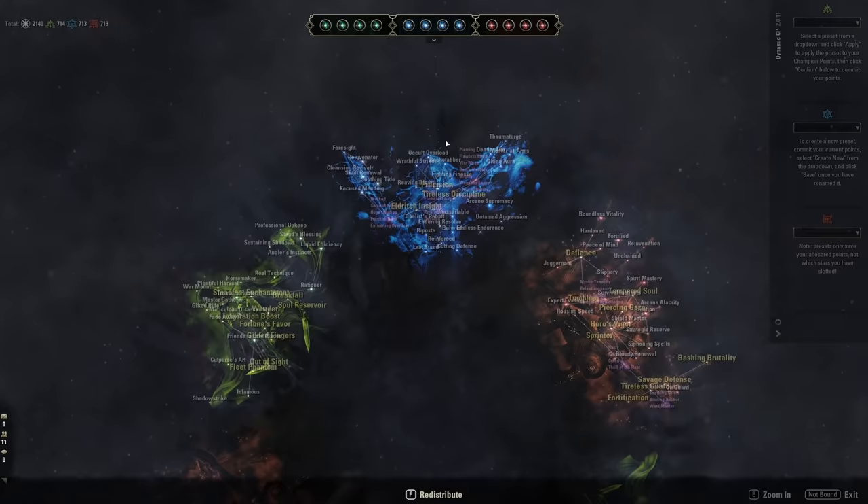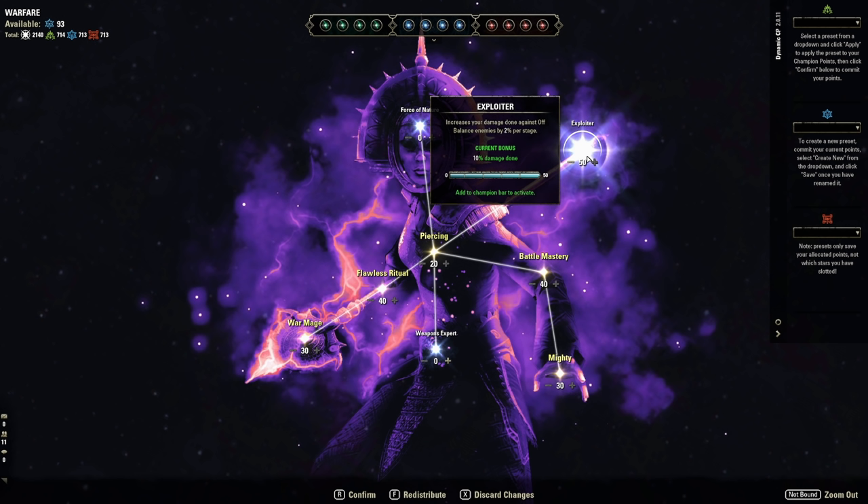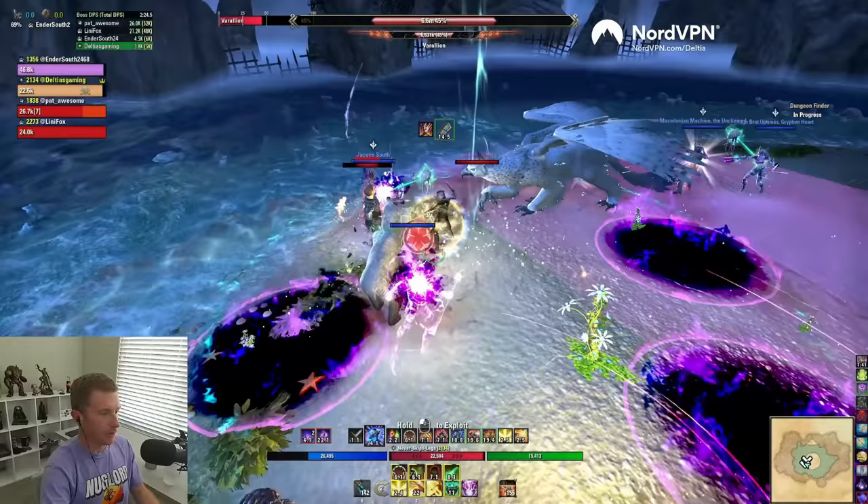As a PVE healer, there's a Champion Points slottable called Exploiter. Off-balance lasts around seven to ten seconds with a 15-second cooldown, so you won't have 100% uptime. In the old system, off-balance was a passive making lightning staves mandatory for all healers. Now it's slottable and unreliable for maintaining constant uptime on single target or AoE, which is why lightning staff is no longer considered best in slot.